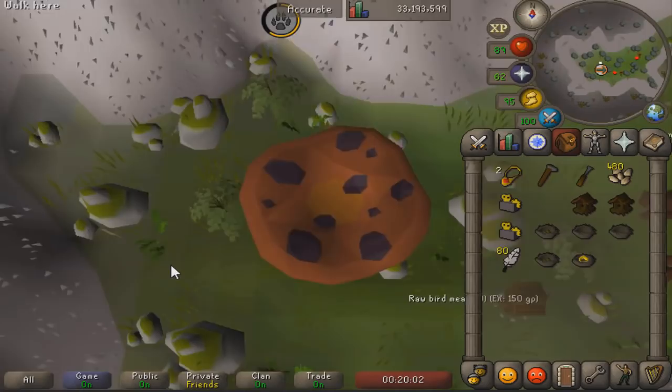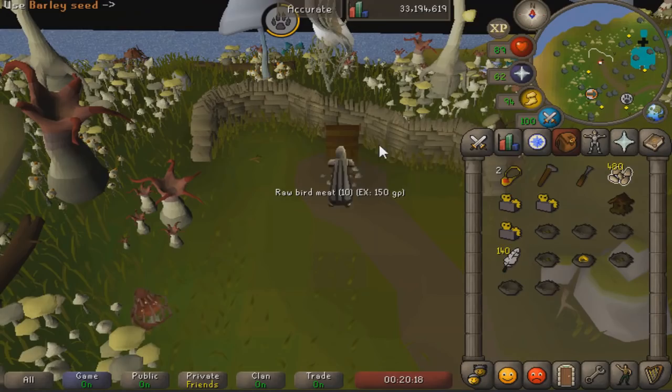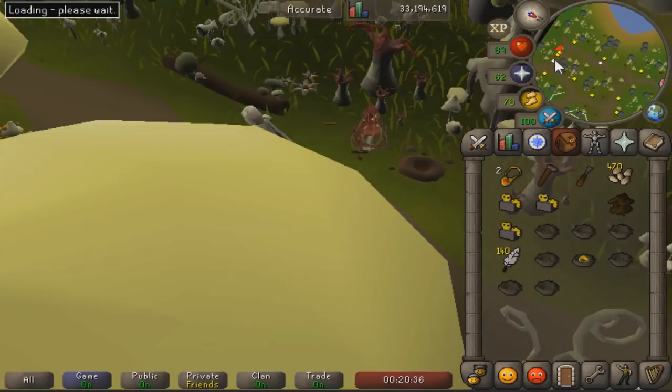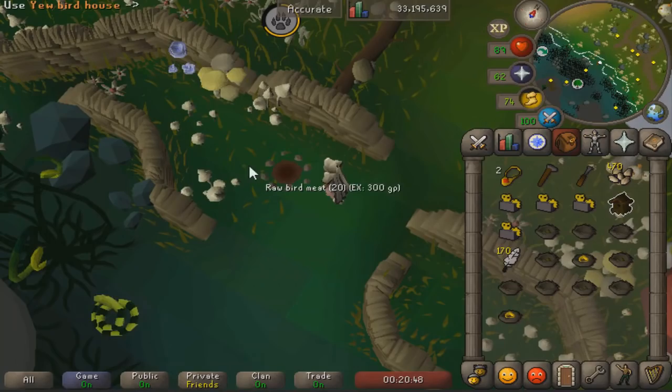From here we run back to the transportation system and transport to the Mushroom Meadow. Once you're here, run a little bit to the north — there should be another birdhouse. Claim it, get the experience, set up a new one, and click on it with seeds. Then run a little bit to the south. If you only have four clockwork mechanisms, bring four of whatever log you're using so you can craft and place right away. Down to the south beside the swamp is the last birdhouse — set it up and that's it.